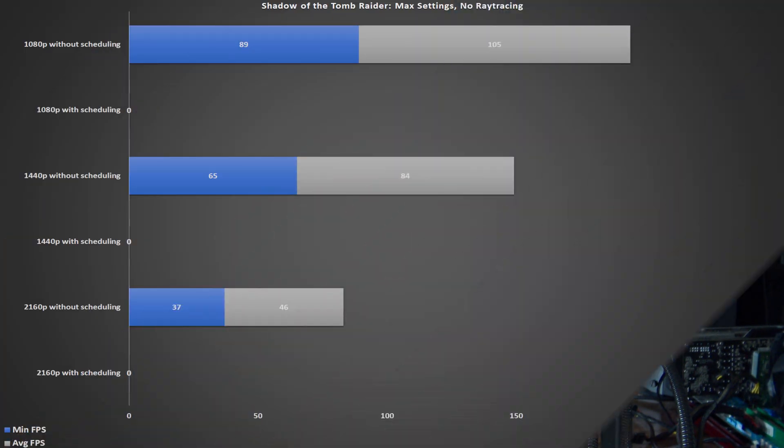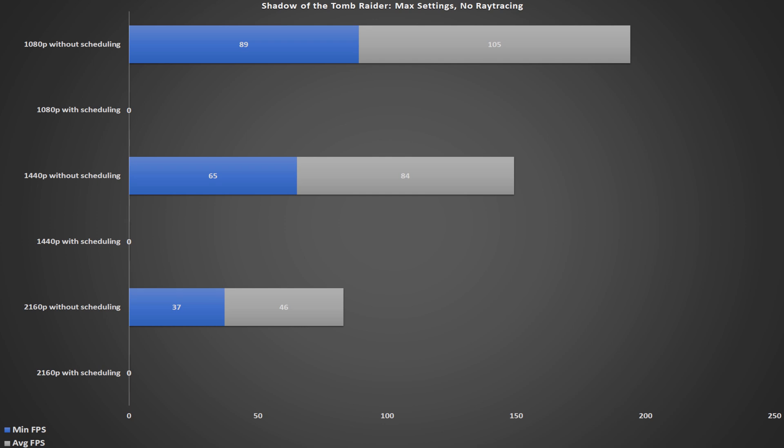Why don't we try Tomb Raider? It refuses to launch in Hardware Accelerated mode, which means I couldn't even check what it's like. So apparently, not only aren't you getting any performance improvements so far, but in fact some games are literally bugged and cannot be run in this mode, which is great.